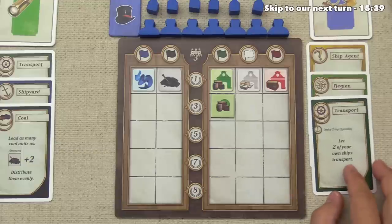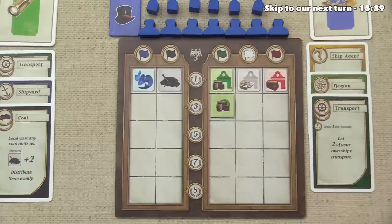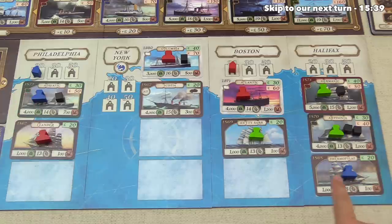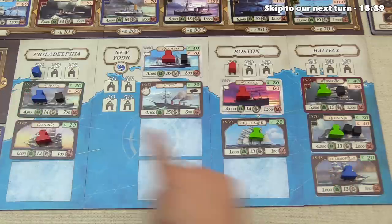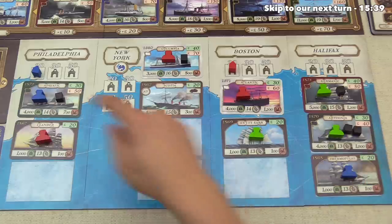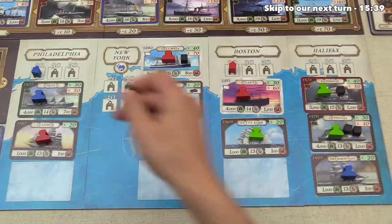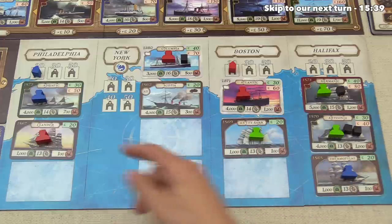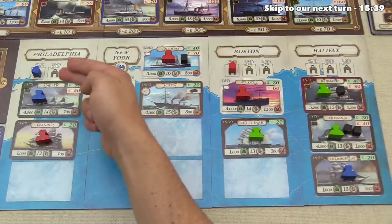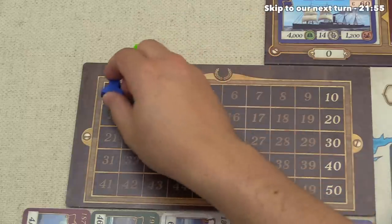It's back to the blue player's turn and they've decided to go with transport, letting two of their ships transport. They currently own the sailing ship Thermal Fly and the Adriatic. The Thermal Fly gets them 20 pounds, and the Adriatic consumes its coal for 30 more pounds — 50 pounds total. Since they have a trading house in Philadelphia, that generates one victory point, and just like that they are tied for the lead.